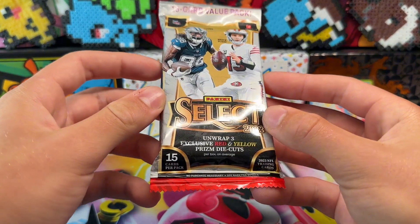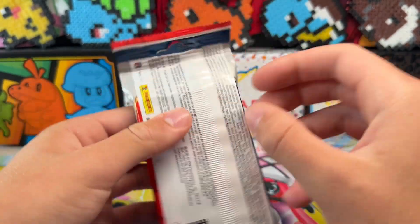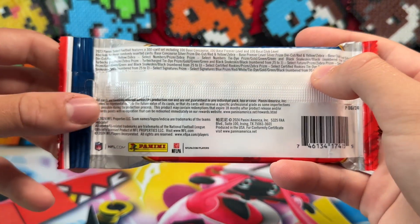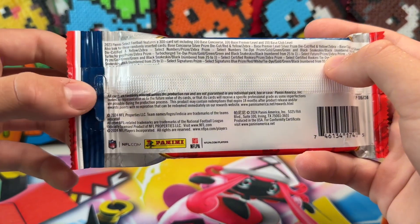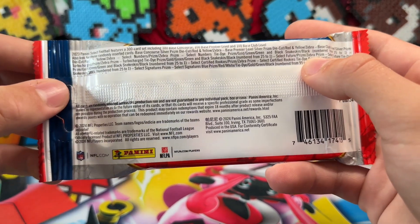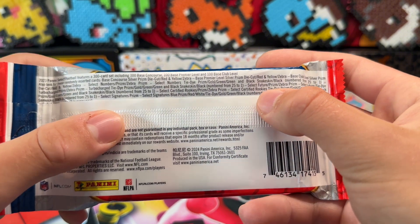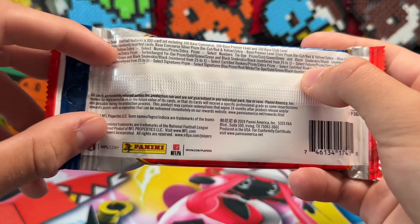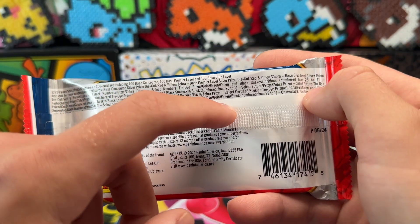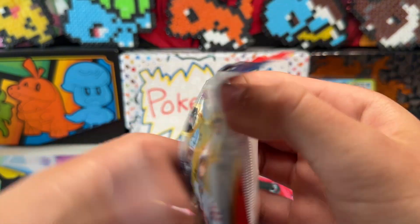Alright, we're not done — we still have the Select football to open up. Fifteen cards for, I think, fifteen dollars. It could all be worth it if we get like a Zebra CJ, a Shrouded — like a Zebra Anthony Richardson, that is a lot of money. It says you could get tie-dye autos, snake skin, Select signatures — tie-dye would be insane. Let's just get into it.